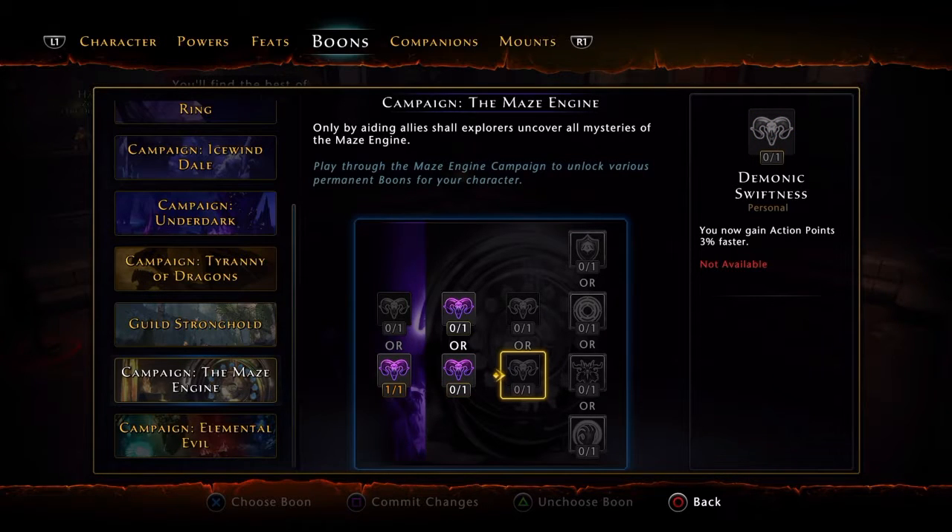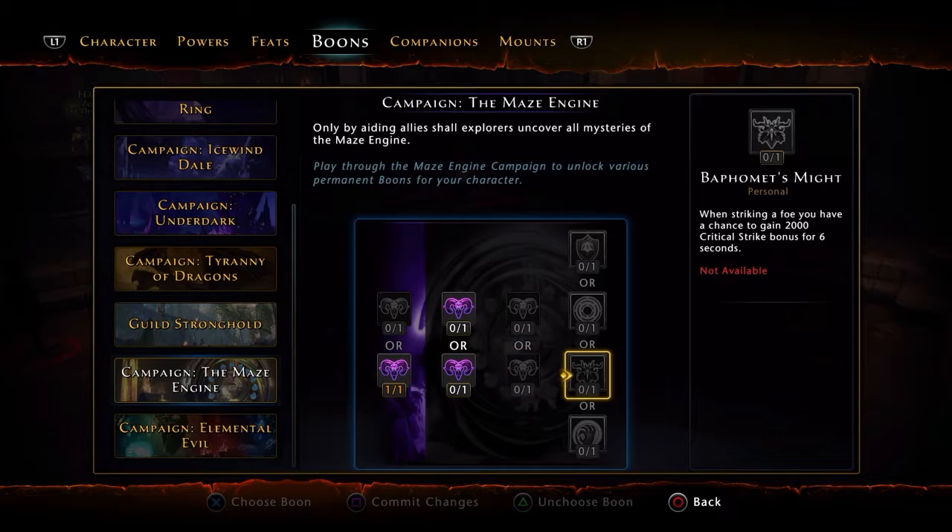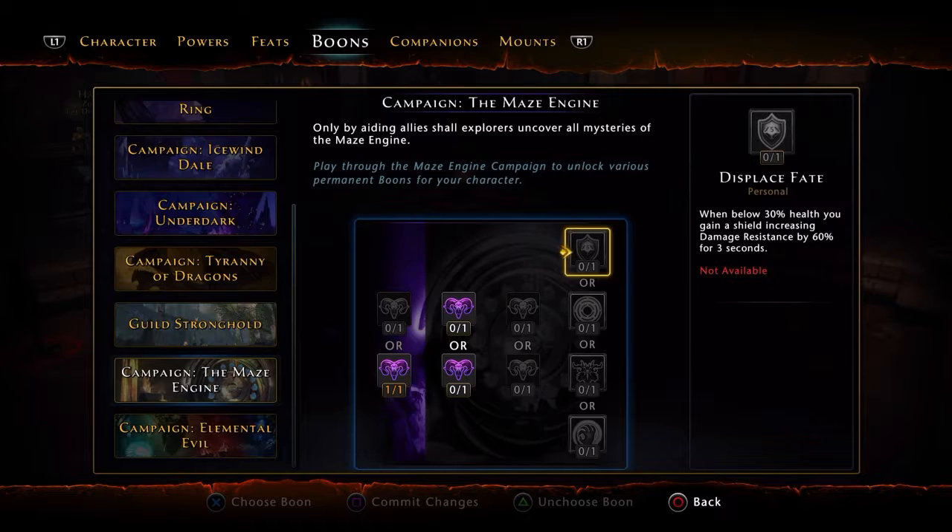You can either gain action points 3% faster or have your stamina regenerate 10% faster in combat. I would go with the action points — not the stamina regeneration. You can stack the action point gain across campaigns, and having your dailies off cooldown is huge, especially against ranged targets. Being able to get those Courage Breakers off to slow their movement speed can make a duel crazy if you get them off quickly.